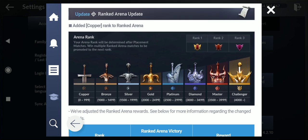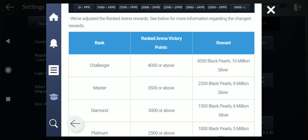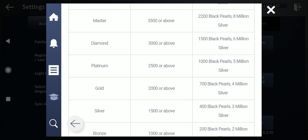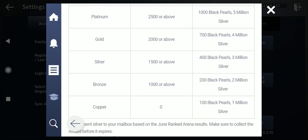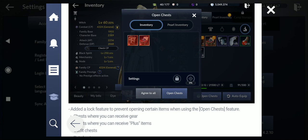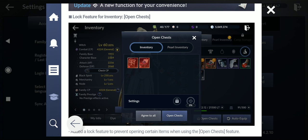Ranked arena got a new league — copper league — for newer players. They also added silver as rewards. For Challenger you get 3,000 black pearls and 10 million silver, for Gold 4 million silver, for Bronze 200 black pearls, and Copper gets 100 black pearls and 1 million silver. Not bad.